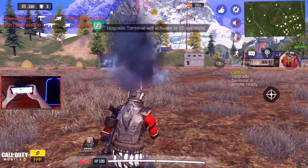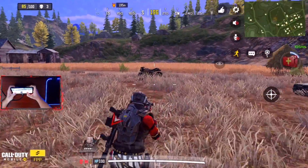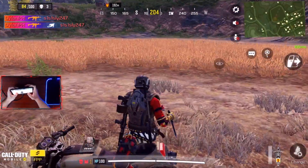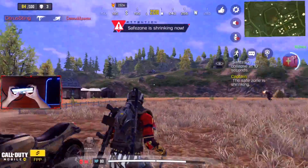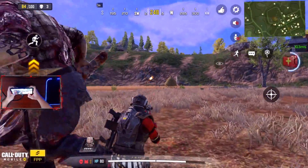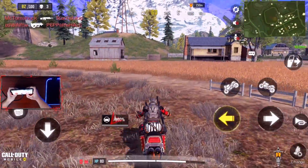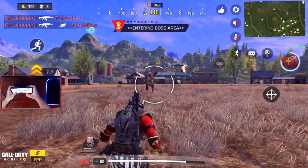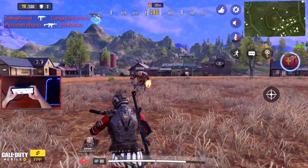I think they might have just buffed the medic class because that healing was fast. Falling back to the motorbike. Getting some decent shots in - keeping range on him. I think his character might be glitched out. This is going to be so close. That attack mechanic is so overpowered - he's slinging this hook thing around. Oh, he's weak! Is he glitched out again?